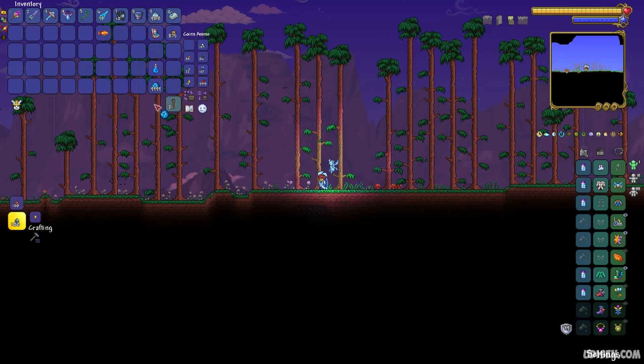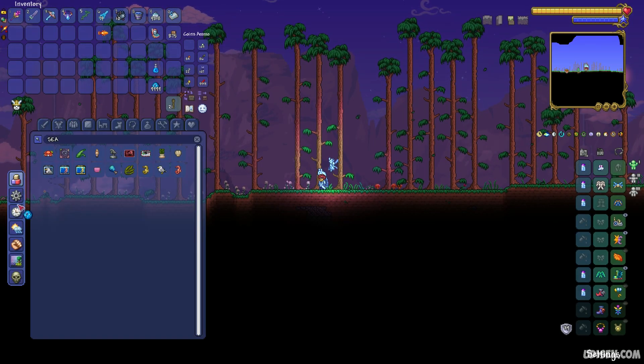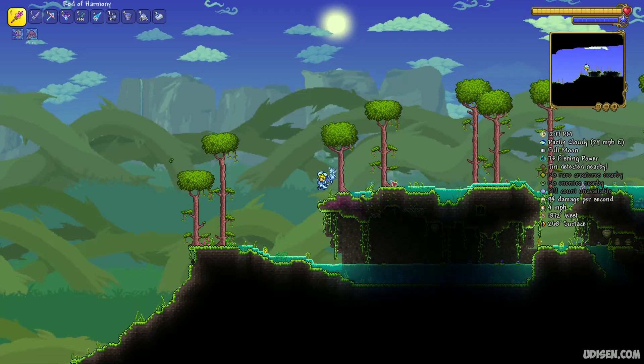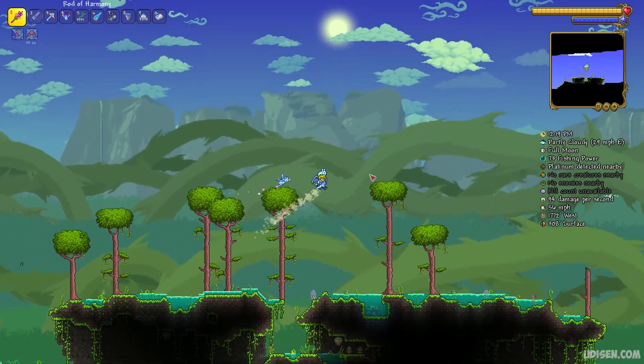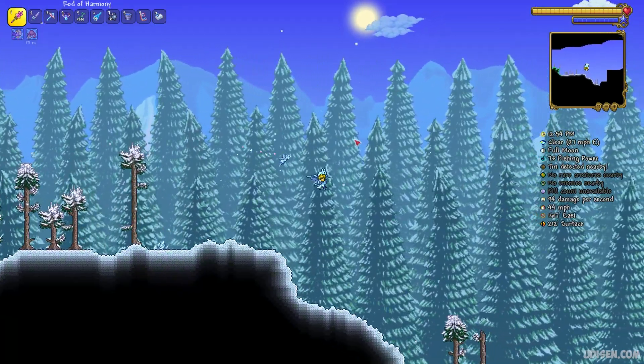After that, place your bait in your inventory. Go to the forest biome which looks like this. It is forest, as you can see — that is the first option.